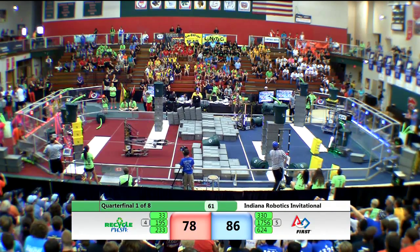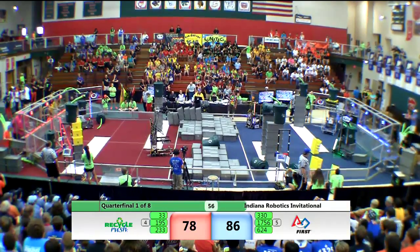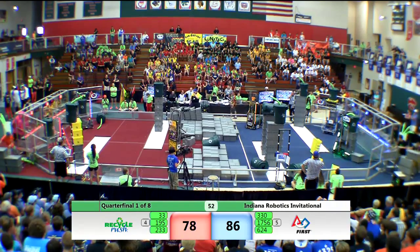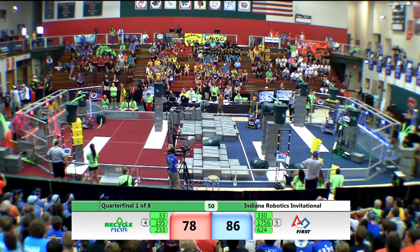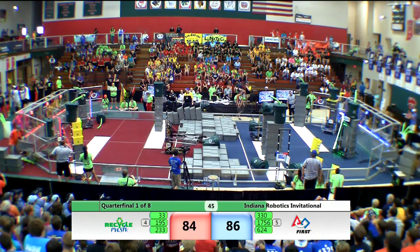Meanwhile, over on the blue side we've got three stacks of six already in place. Over on the red side, we've got two stacks of six, one of them with three yellow totes. But those yellow totes can't do any cooperation points — not in the elimination rounds.